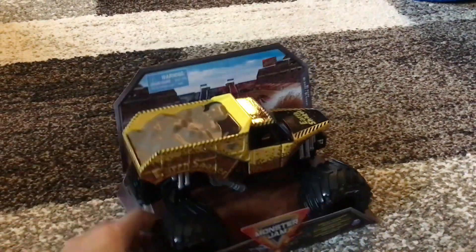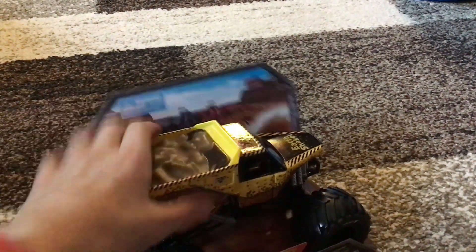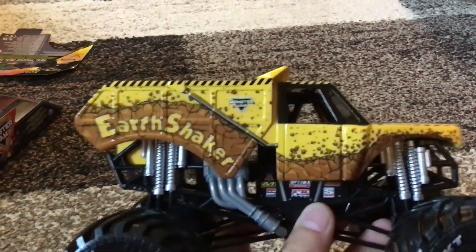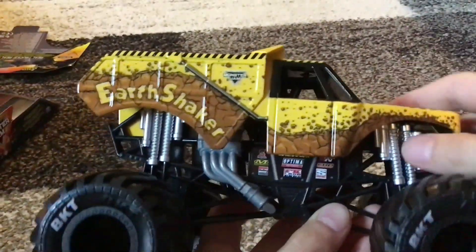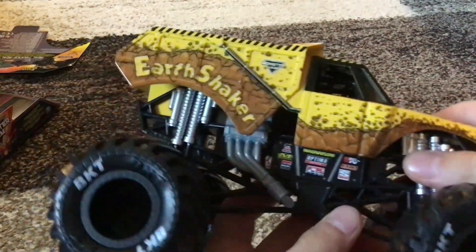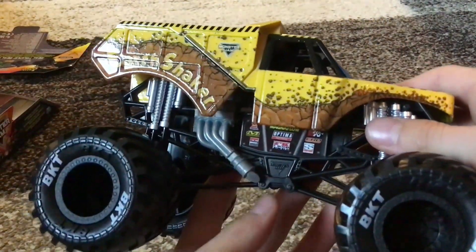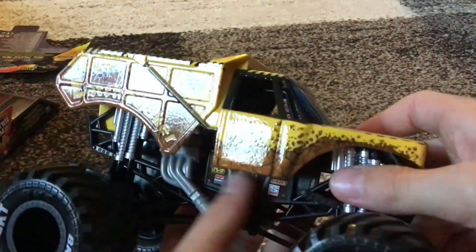Okay, so now I've got the Earthshaker opened. Here it is. It's a normal Earthshaker body, but I like how it has the painted-on shocks, the gray engine, and the sponsor stickers.